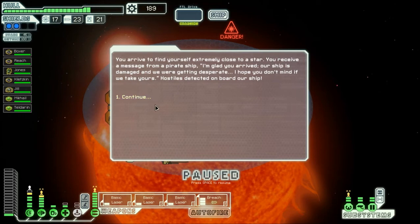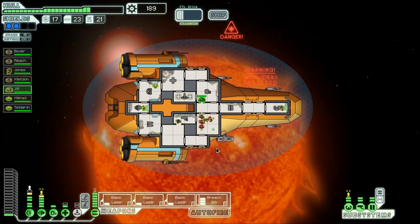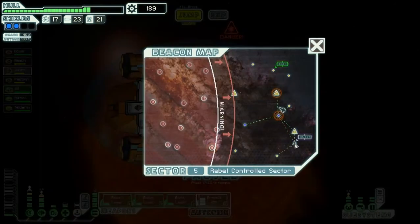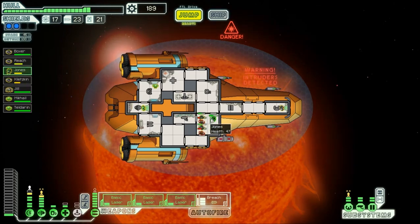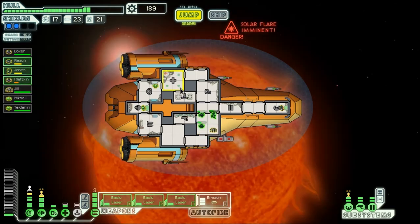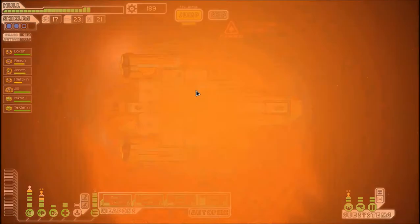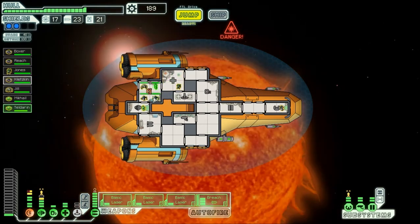You're arriving to find yourself extremely close to a star. You receive a message from a pirate ship: 'Our ship is damaged and we are getting desperate — I hope you don't mind if we take yours.' Hostiles detected. No problem. We'll send Reach, along with the others, to take out this boarding party — should not present too much of a challenge. Now is not quite the time to jump just yet; we can take a solar flare without too much trouble.